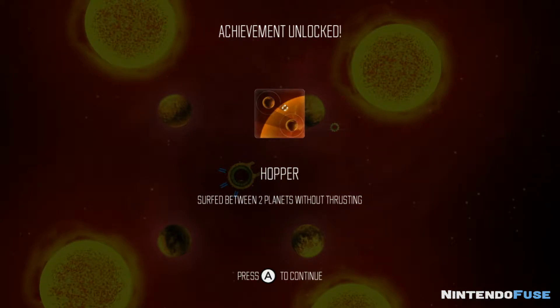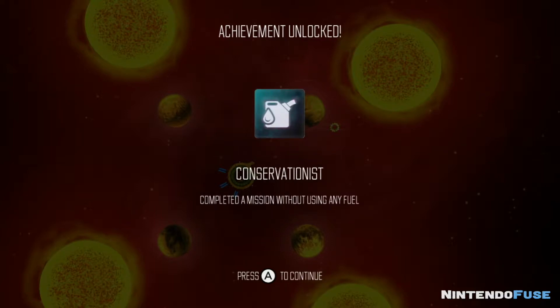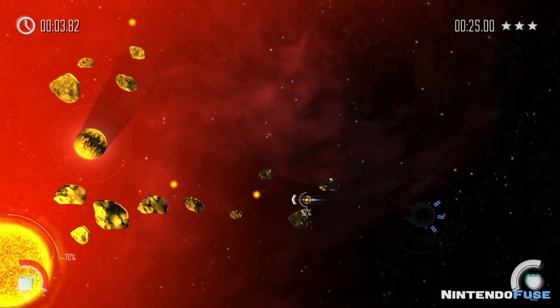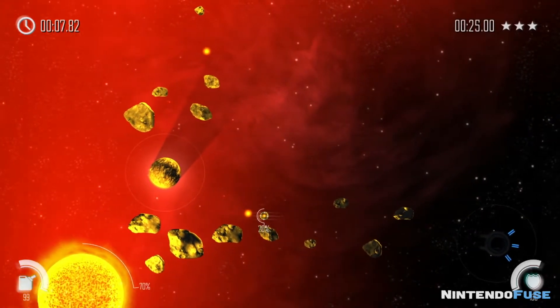When using the Joy-Cons, you actually control the direction with the left joystick, but then you hit the A button to actually boost your ship in that direction. Then you use the right analog stick to direct your shots into the sun and hit the R button to actually shoot it. Overall, the controls work pretty well.